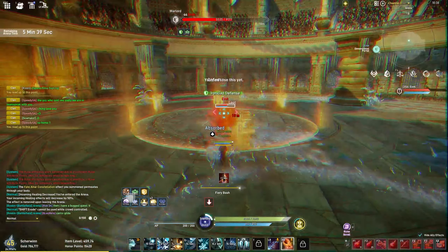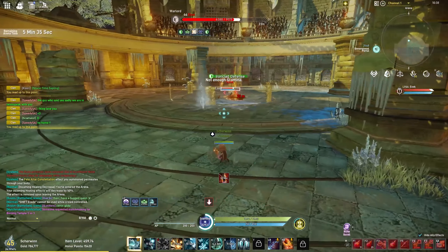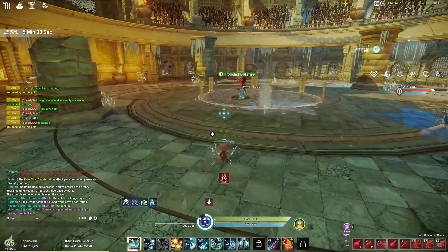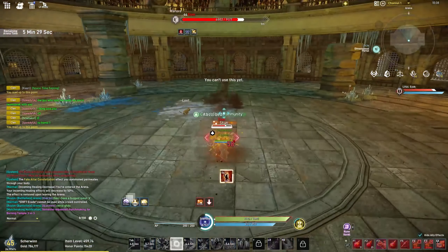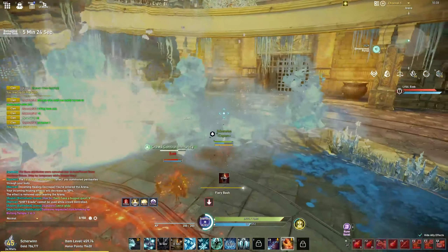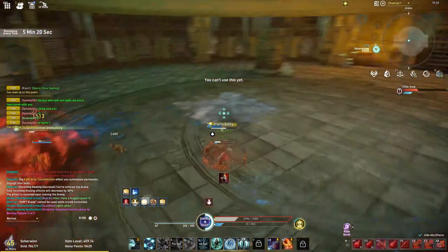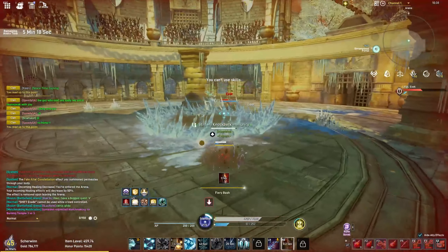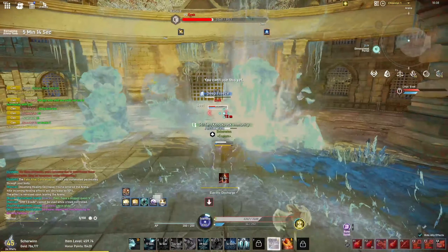Here I force him to use his immunity tap skill, and you just want to wait it out whenever Warlord does this, because he can't take any damage inside that circle. Here he's running and I get a little greedy, over-committing, and I almost die to his smash ability. But I manage to get out and keep my distance, controlling the fight from there.